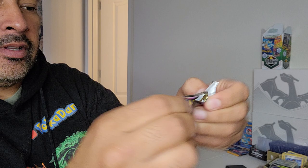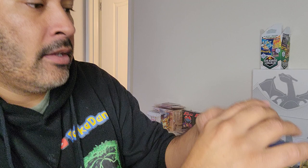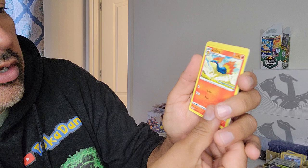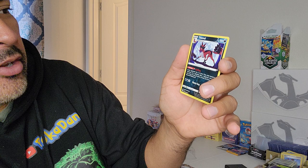We're going to go pack number two, Astral Radiance. We have two Lost Origins as well, so we're going to do the Lost Origins last. We have Green Energy, Fissure, a Trainer, Qwilfish, Psyduck, Togepi, Magnemite, Ralts, Sneasel, Feather Ball Trainer, and a Non-Holo Tynamo. So nothing too good so far.